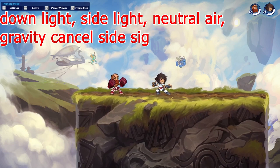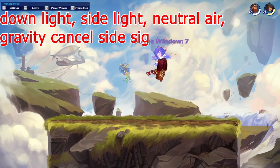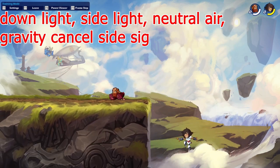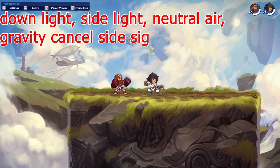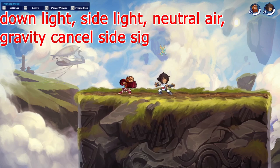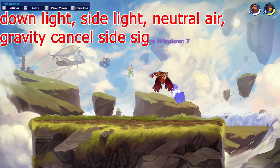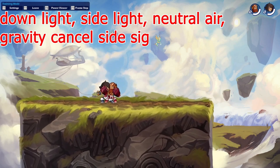Next up, this one's a little bit harder but still not too hard — it's a side light into a neutral air into a crafty cancel side signature. Really nice, the dodge windows are not too high, and it deals really nice high damage. You can also put a down light in front of it to make it a little bit longer. Overall a great combo with high damage.